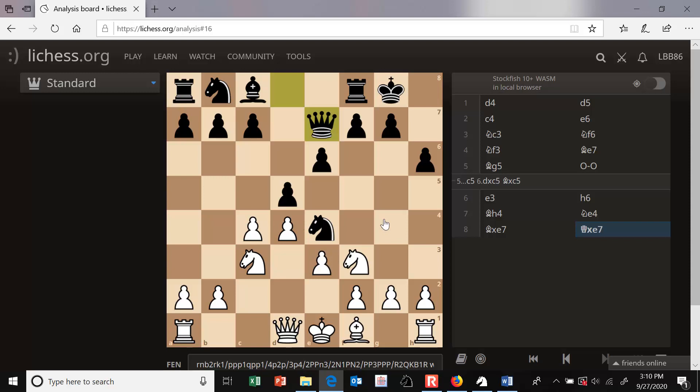Black willingly goes into this line in order to relieve the pressure on his position, trade pieces, and facilitate the move c5 to get his problem bishop into the game. This is known as Lasker's Defense.